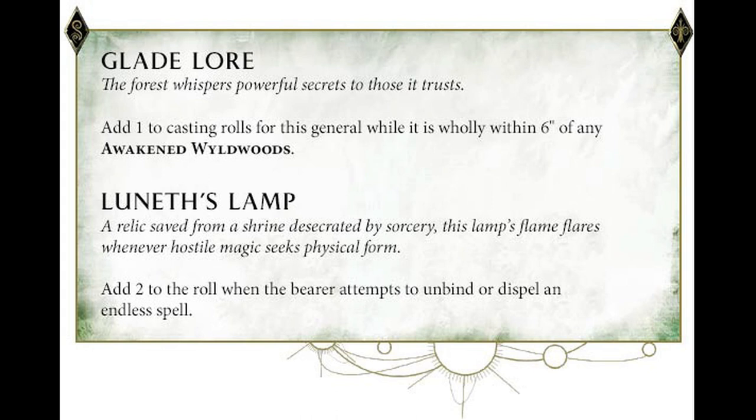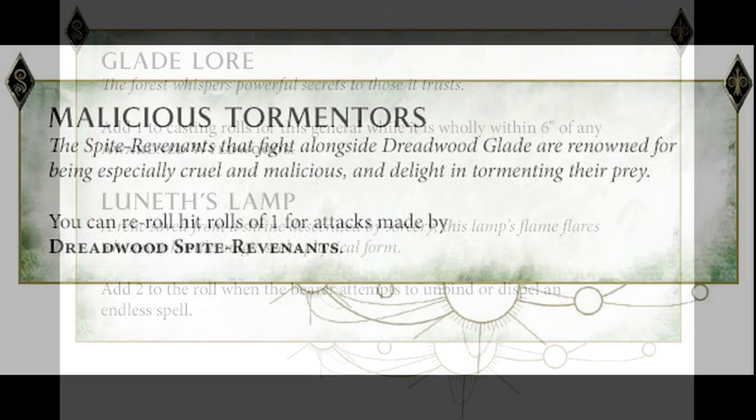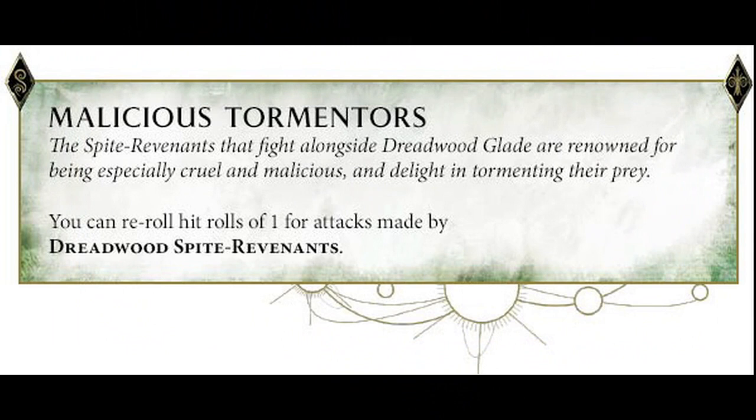As you can see, these Glades — the Glades are going to be the army sub-factions for Sylvaneth. Let's have a quick look at an example of what you can employ with your Glade. In the book there are going to be seven Glades for your army. I've got two examples here — one is the Dreadwood and one is the Heartwood — and it's all about how you want to build your army.